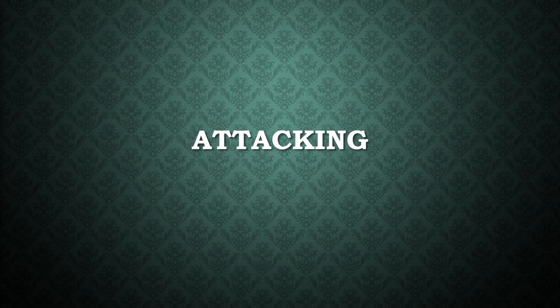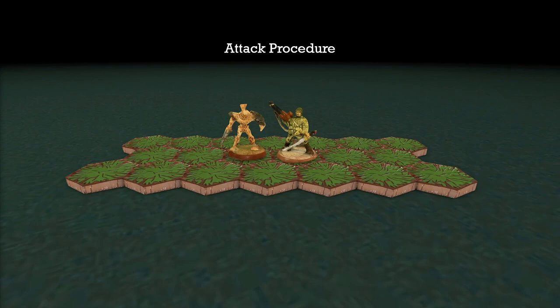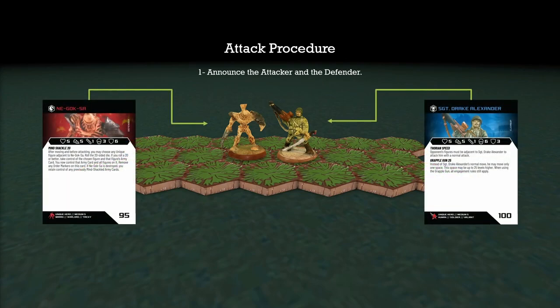Let's have a look at attacking, which happens after we have completed all our movement and only with the figures that were already activated this turn. First, we declare who is going to be attacking and who we are attacking — the defender. This is all decided by the attacking player. In this case, Sergeant Drake Alexander is going to attack Nagoksa.